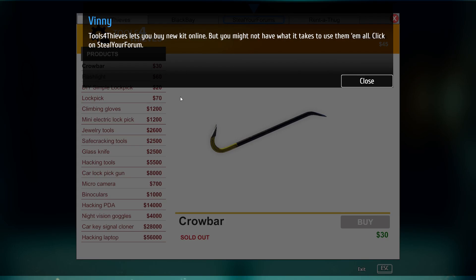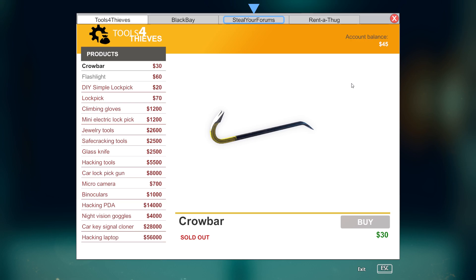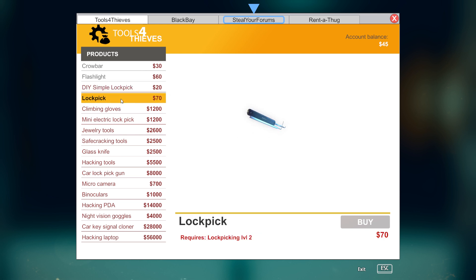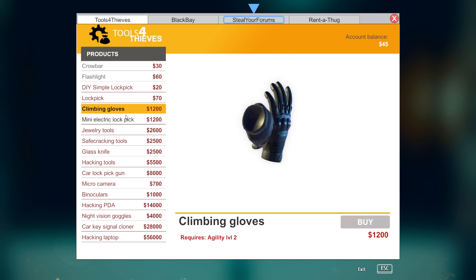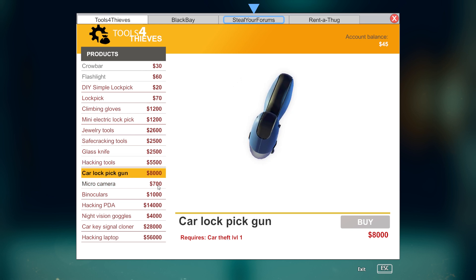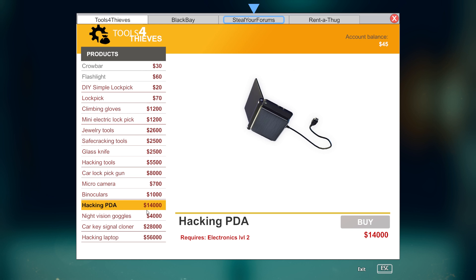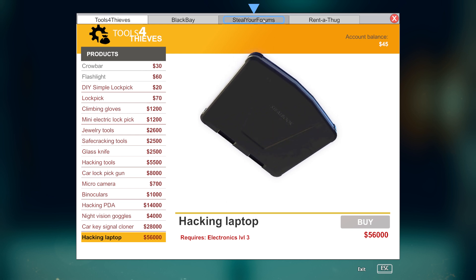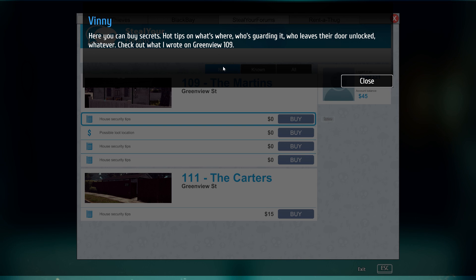The computer says: 'Tools for Thieves lets you buy new kit online, but you might not have what it takes to use them all. Click on Steal Your Forum.' Let's see what we've got. I have a crowbar, flashlight was 60 bucks - got it for free. Lock picks, climbing gloves are twelve hundred dollars, jewelry tools are six thousand two hundred, hacking tools are five and a half grand, car lock pick gun is eight grand, hacking PDA is fourteen thousand, binoculars are one thousand, hacking laptop is fifty-six grand.